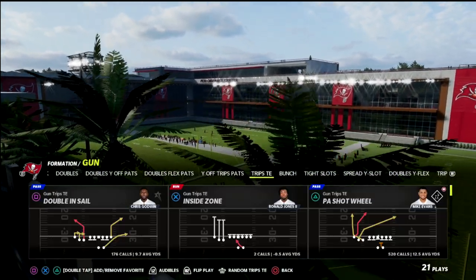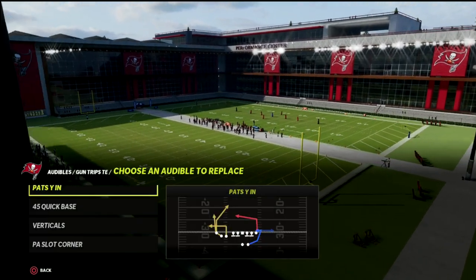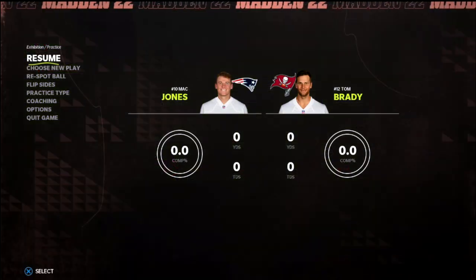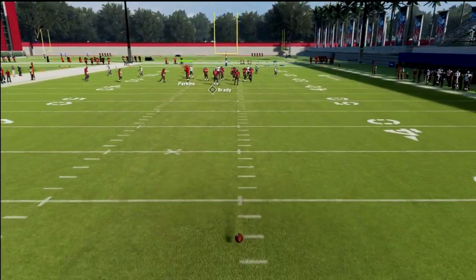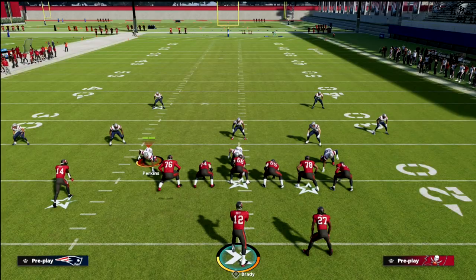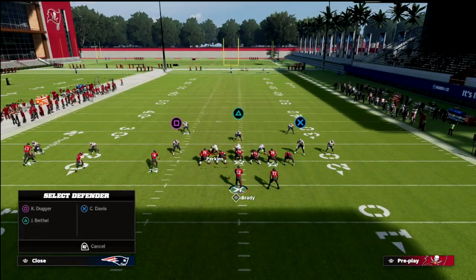Today we're talking about Trips tight end. You can do this out of Pat's YM, but I like to do it best out of PA Counter Go. I'd recommend a tight end apprentice or a Hot Route Master. I like to have good spacing for this concept because of how we're going to run it — we're really going to try to put the Mabel concept in a bit of a bind with this play.